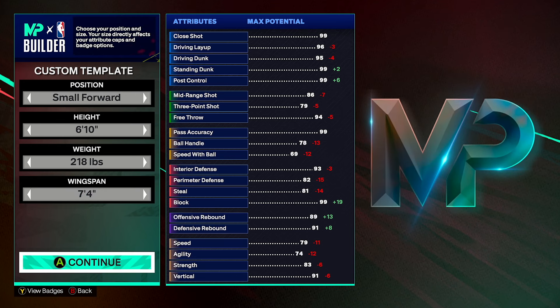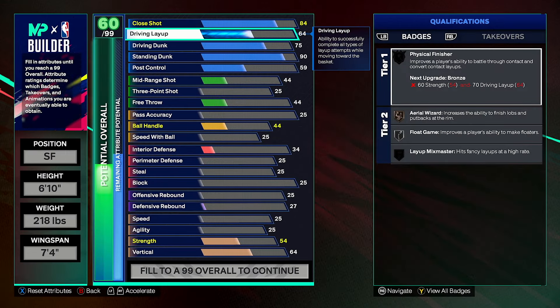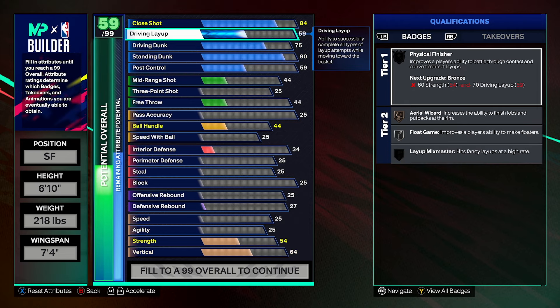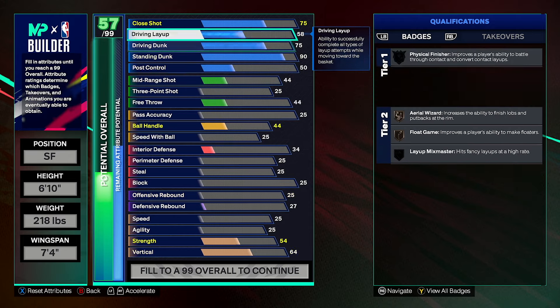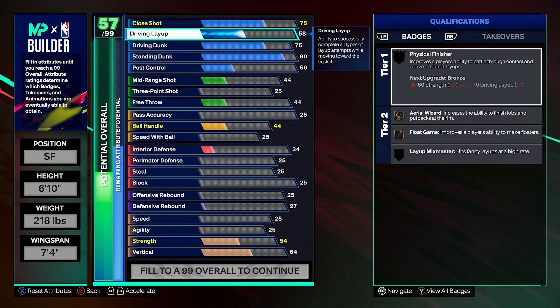It doesn't translate into the attributes that well — our attributes are good, don't get me wrong — but if you look at some other builds, they might get a lot better attributes, but it's not that crazy in terms of how players compare to this build. So first thing I did was upgrade my standing dunk to a 90. This is super essential. We can cap break this all the way to 99, which means we would get our legend rise up and things of that nature, but honestly I don't think you need that — that's more than overkill. Driving layups are only a 58 and our close shot is a 75, which is honestly a little bit low, but you don't really need any of those stats. Post control is also just a 50. All these finishing stats except for standing dunk are all super low, but we get a lot of dunks and driving layup and close shot don't matter too much. We have more than enough to finish around the ring.